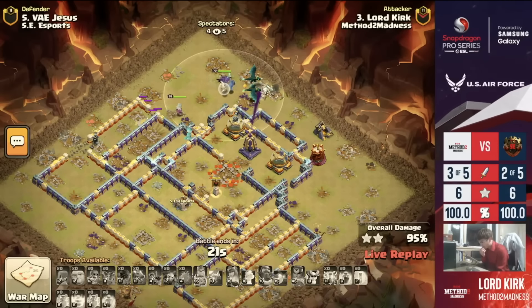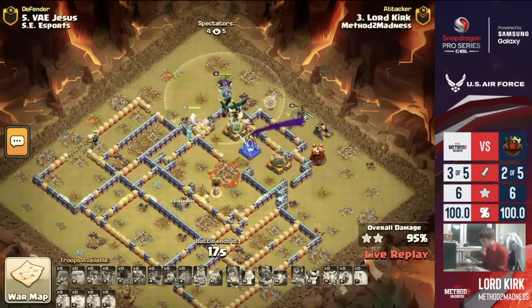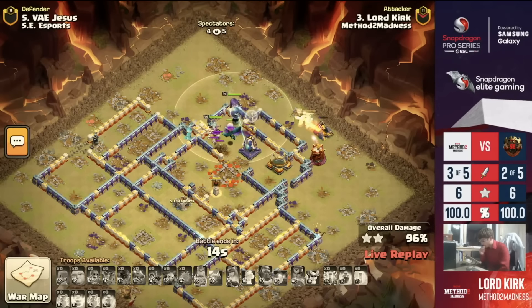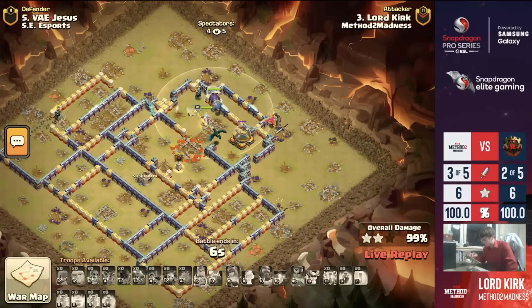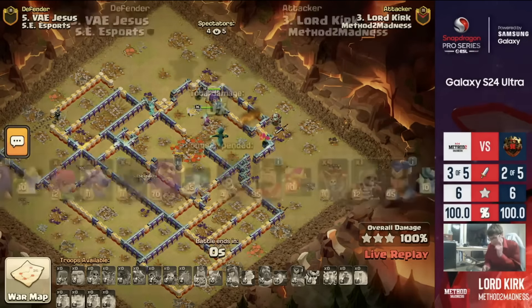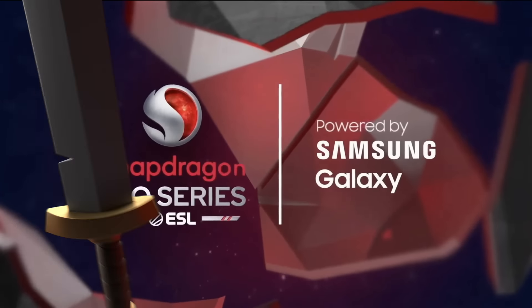Wait — that wall is open, so the Queen can sneak in there. Keep an eye on the time — 18 seconds. There are some Skellies. The King can get the Wizard Tower down with the Phoenix picking him back up. The Queen and the Dragons will step over. There's not a lot of time left, but it is a triple. That time is very, very slow — five seconds remain, but a triple is a triple and that keeps him in the running. They are going to be significantly down on time, and time is still going to be a big factor here.